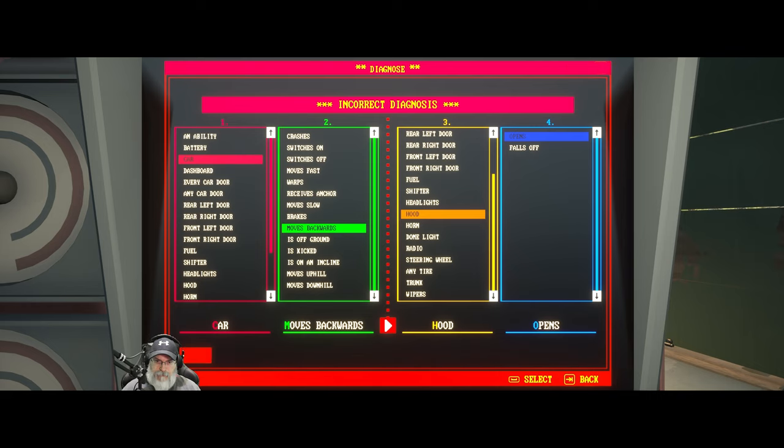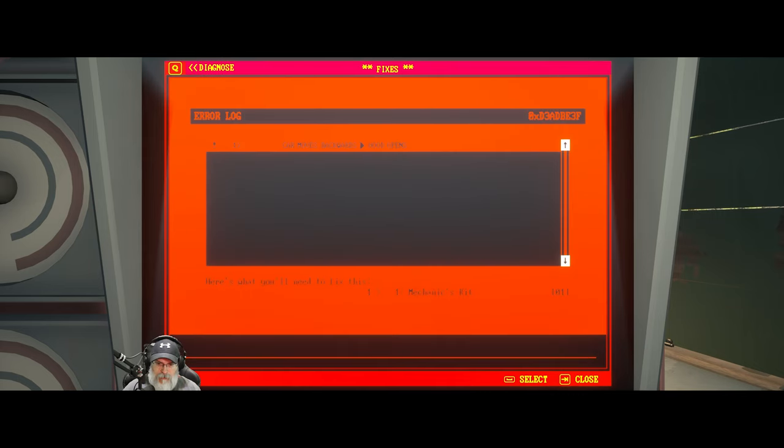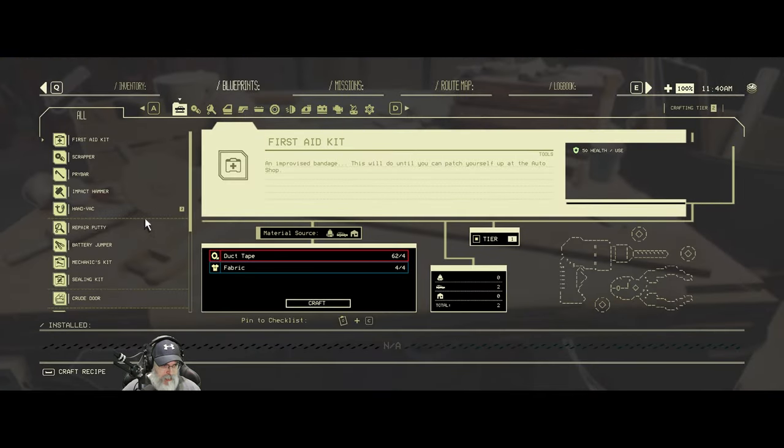Okay, fixes, press E. Here's what you'll need to fix this - a mechanics kit. When I hit select it says missing ingredients. Car moves backward, hood opens. Let's get out of here - can I make a mechanics kit? Yes! Use the fix screen at the tinker station to remove quirks. I guess I use it on the hood, right? Use the fix screen at the tinker station to remove quirks. Maybe I have to have it in my hand.